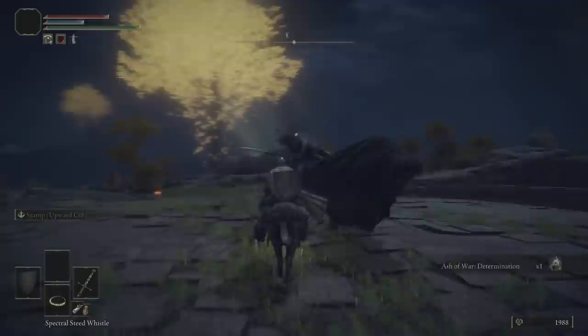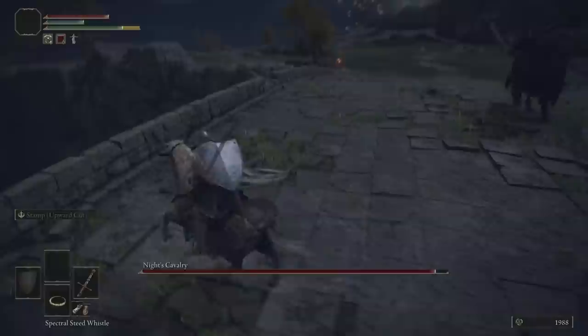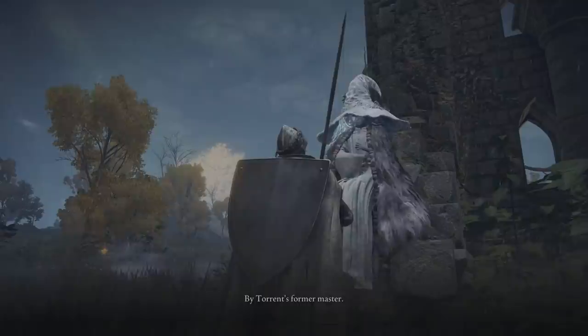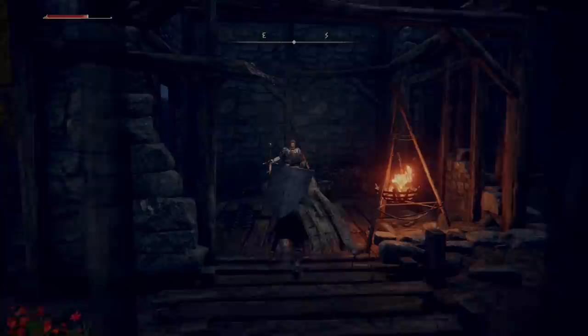Nighttime struggles. Exploring the Lands Between at night can bring a host of new challenges. For example, if you explore the bridge just south of the Agil Lake North site of Grace at night, the Knight's Cavalry boss fight will appear. Similarly, the same thing can be said at the Castle Morn Rampart site of Grace on the Weeping Peninsula. But these aren't the only unique things that happen at night. Head back to the Church of El at night — the same church where you find Kali the Merchant — after getting Torrent, and you'll find the Witch who calls herself Rena. Rena will gift you the Spirit Calling Bell, which will allow you to summon Spirit Ashes, as well as some Lone Wolf Spirit Ashes.